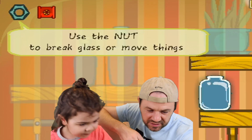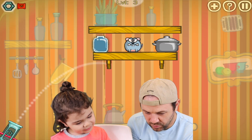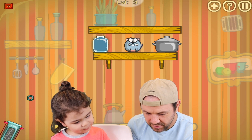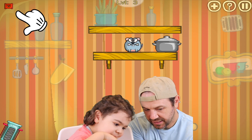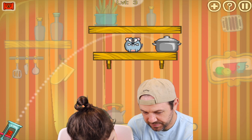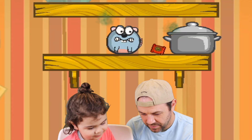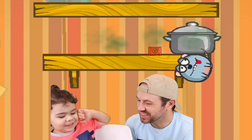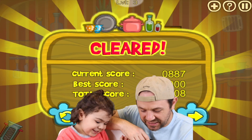Now we're going to level three. It says use the nut to break glass or move things. We want to break the glass — break it, break it! Whoa! So now we can take the poison gas and shoot at the rat to get him. Let's see if we can get him. We got him! Look at that, level three done!